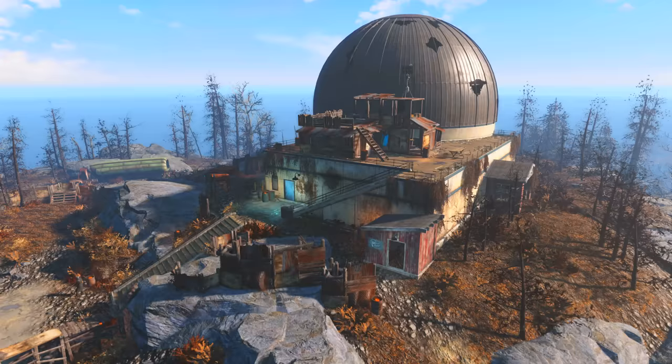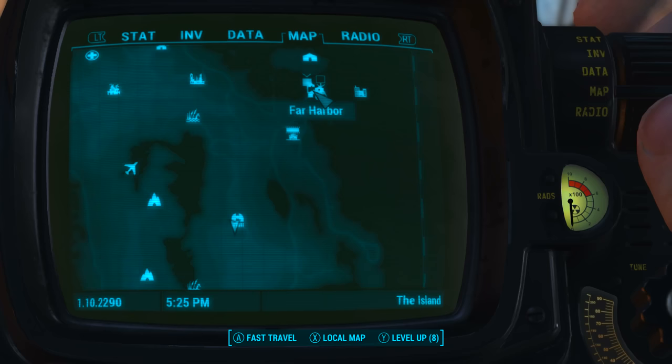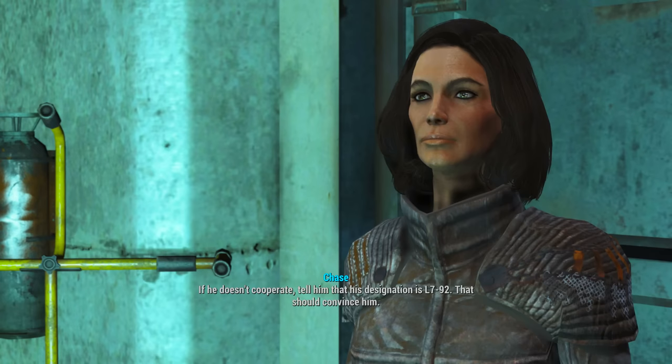First of all we need to come to Arcadia. You will be led here rather early on into the DLC so finding this location should be no issue. On the Pip-Boy map it can be found to the southwest of the town of Far Harbor.